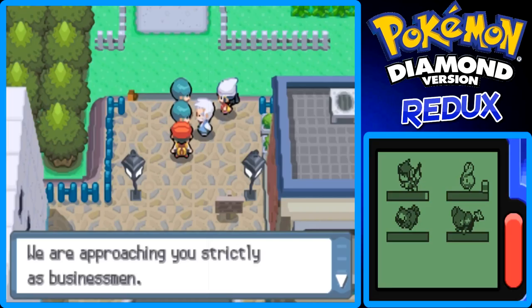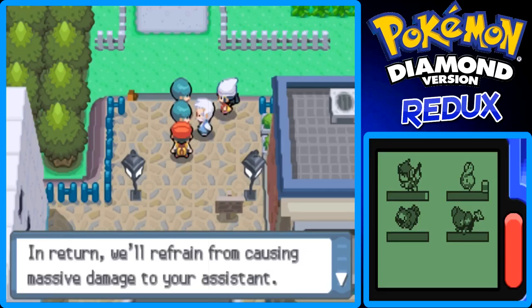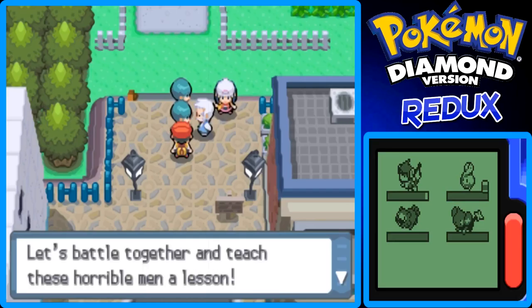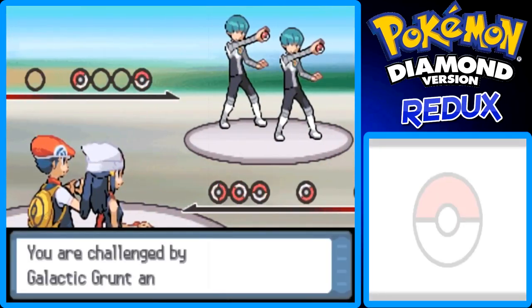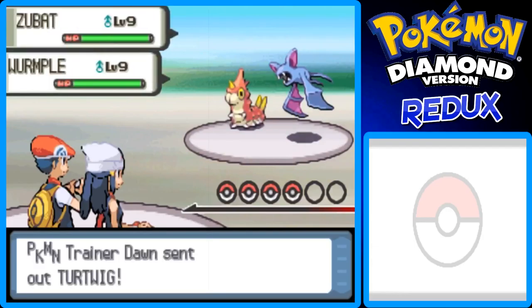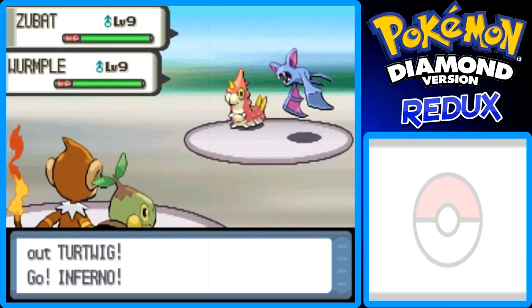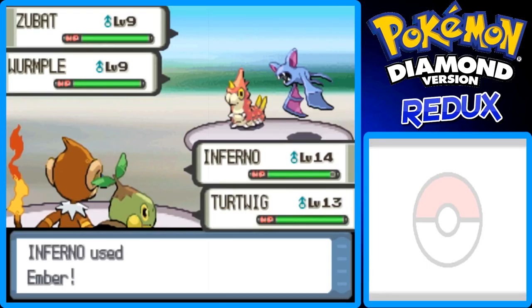Team Galactic threatens: 'In return, we will refrain from causing massive damage to your assistant' — and the assistant is Dawn. That's not very nice. Rowan says: 'Steven, let's battle together and teach these horrible men a lesson!' This is your first encounter with Team Galactic, the bad guys in this game — like Team Rocket in Kanto/Johto, Team Magma and Aqua in Hoenn. They only have Wurmple and Zubat, so it should be easy with my newly evolved Monferno.